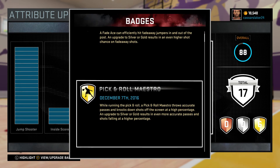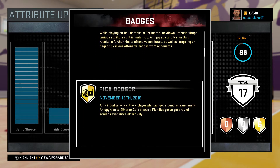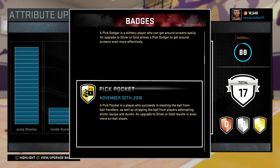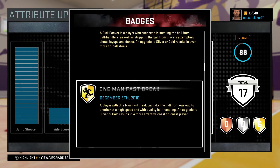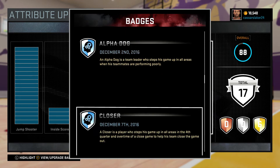I've got Fade Ace, Pick and Roll Maestro, Perimeter Lockdown Defender. I've also got Pick Dodger and Pick Pocket. Pick Pocket is probably one of the best badges in this game. One Man Fast Breaker is also another one. These ones don't really count.